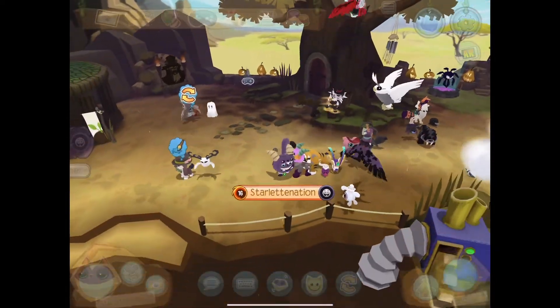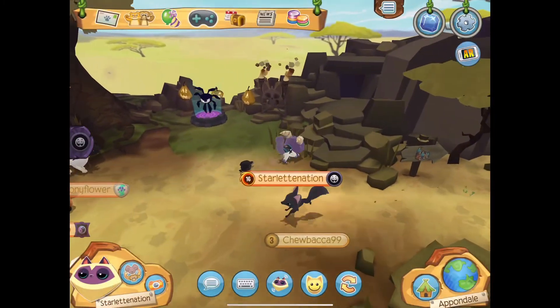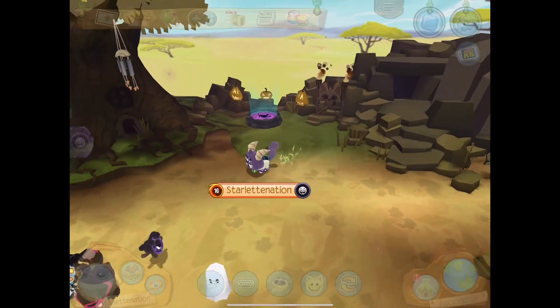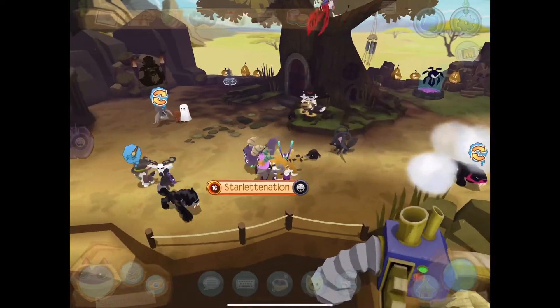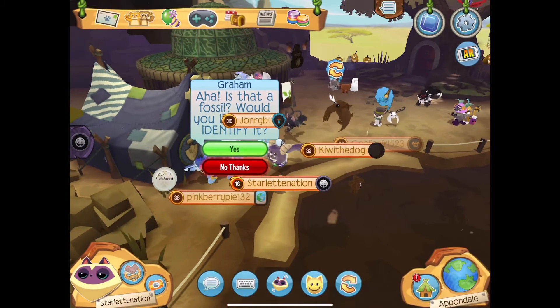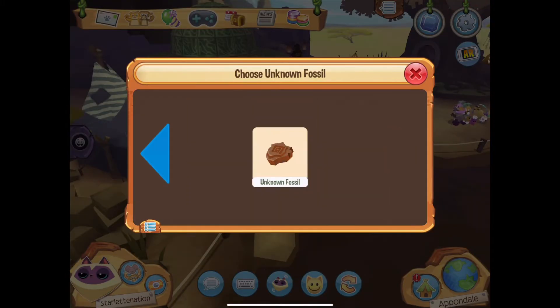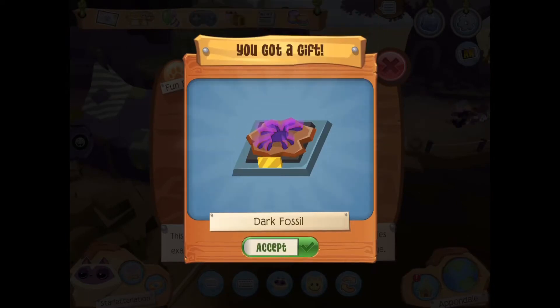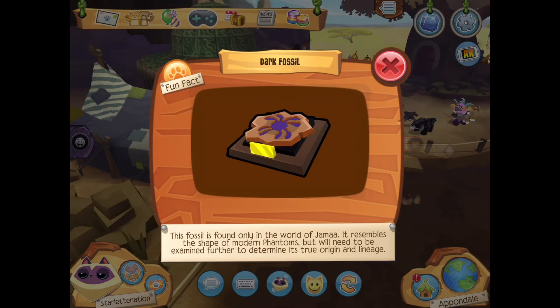I think I just heard one appear — there it is! They make a sound every time they appear, like a shovel. Unknown fossil! I'm about to reveal all my fossils with Graham. Would you like me to identify it? Of course! Dark fossil — I've got that before, but that is amazing! This fossil is found only in the world of Jamaa; it resembles the shape of modern phantoms but will need to be examined further to determine its true origin and lineage. Let's do another one! Zamite — oh my goodness, that's amazing! Zamite is a fossil of an extinct species of cycad. Cycads were some of the first plants to have seeds, and they've existed for 300 million years, found on every continent — and they still exist today!